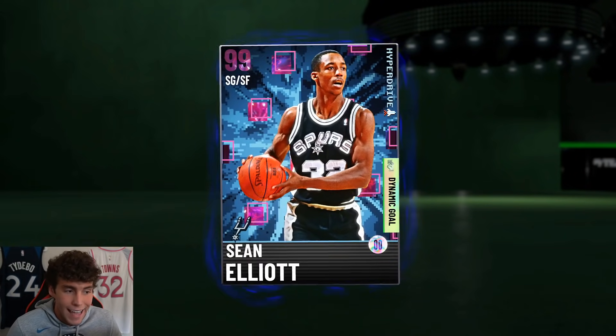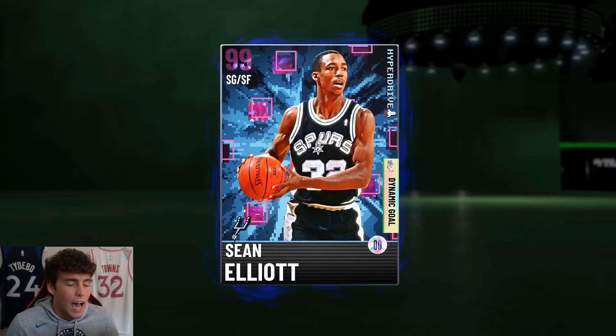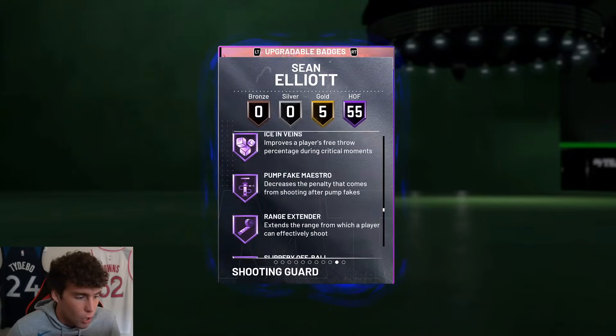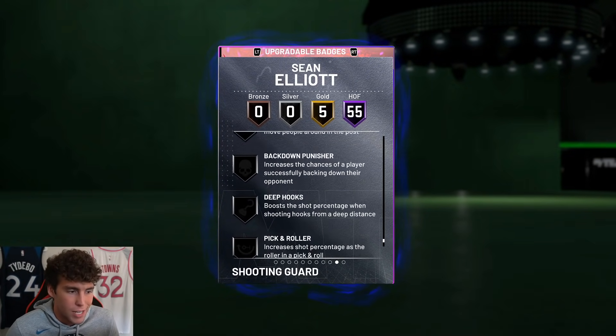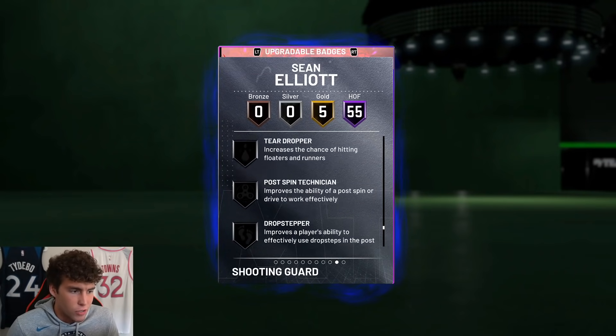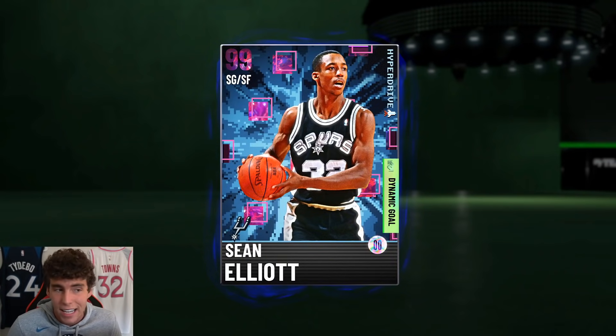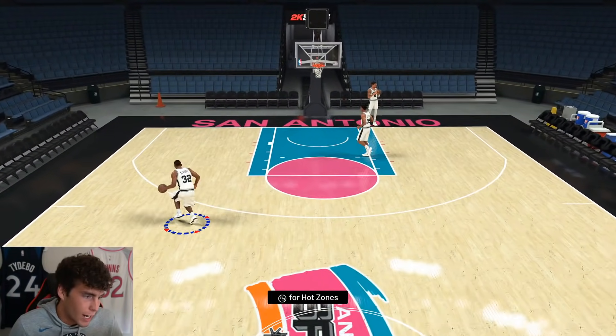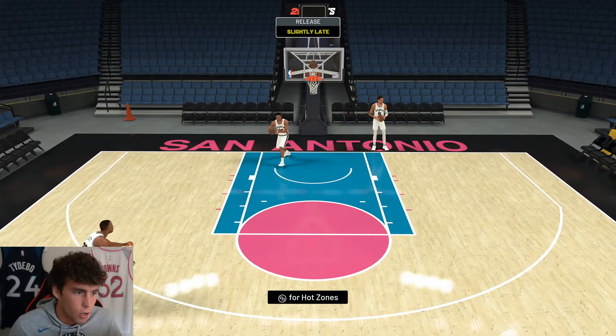If you play on next gen, the Hall of Fame Blinders is a good thing. On current gen, that's a little bit of a letdown. But if you look at the badges he doesn't have — Brick Wall, Dream Shake, Pick and Roller, Deep Hooks, Back Down Punisher, Moving Trick Box, Passive Finisher — there's no real badge that Sean Elliott needs. I just got done doing gameplay with Chris Bosh, and I already know Sean Elliott's working with that exact same release.